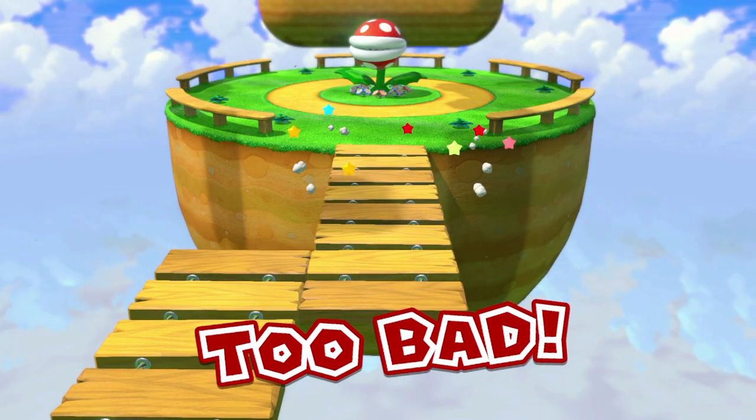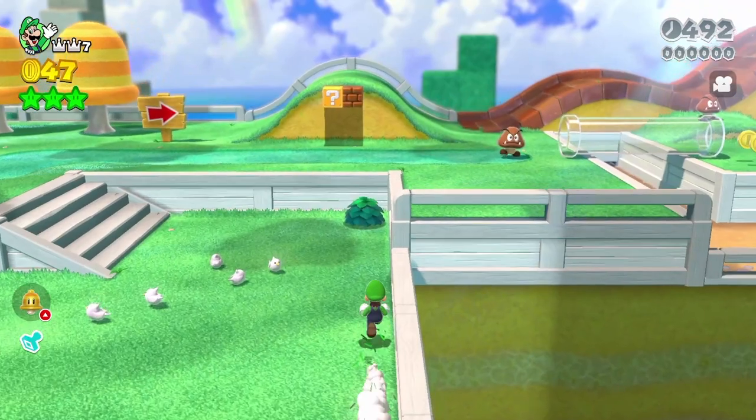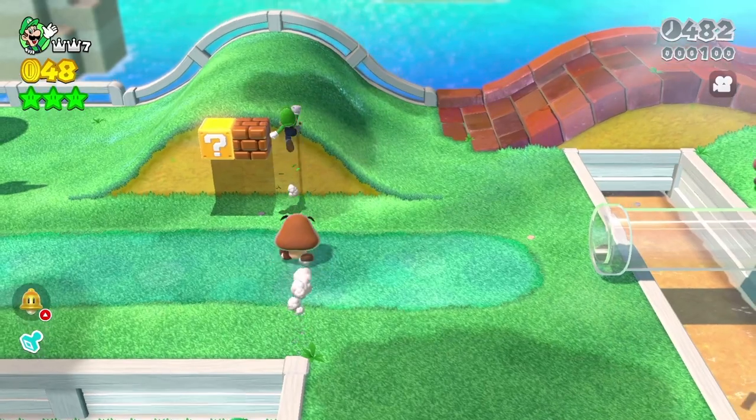Now that we got that out of the way, I'll explain how I beat World 1 without being able to see a thing, starting with 1-1. As soon as the level begins, I hold right to get Luigi against this fence. From here, I hold up until I hear the sound effect of this bush. From here, I do a ground pound dash followed by a short crouch dash to put Luigi against this wall.